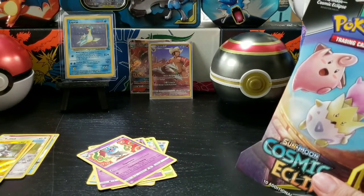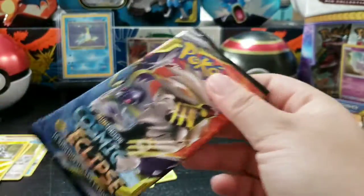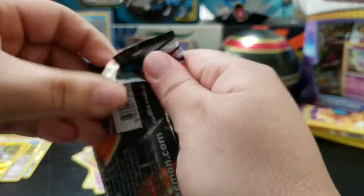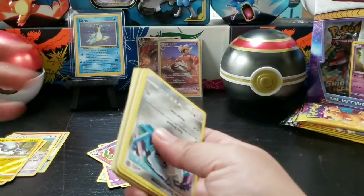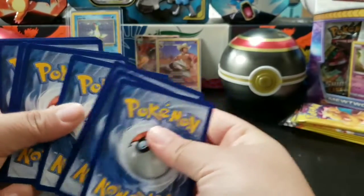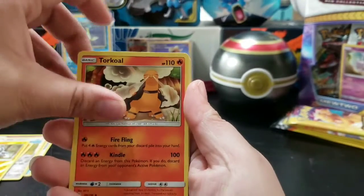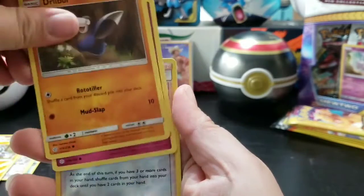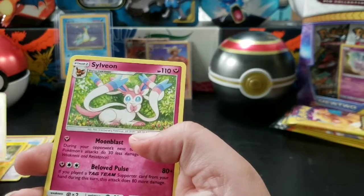Don't forget to hit that like button, subscribe to the channel, and hit the notification bell for more content. We got Cosmic Eclipse right here — let's go! Code card — don't forget to comment down below if you pick it up. Energy, Great Catcher, Promo pass, Turtonator, Alolan Sandshrew, Snorlax, Cofagrigus, Joltik, Swirlix — a reverse holo Lilligant and a Sylveon for the non-holo!